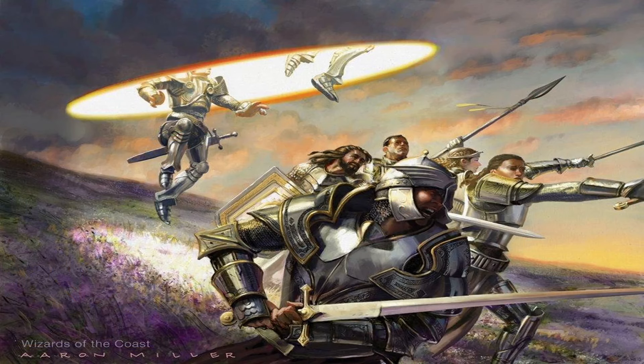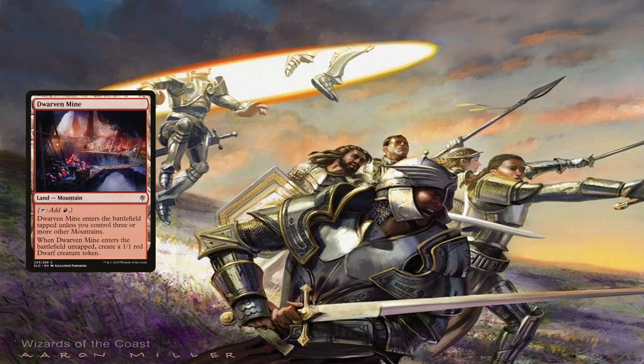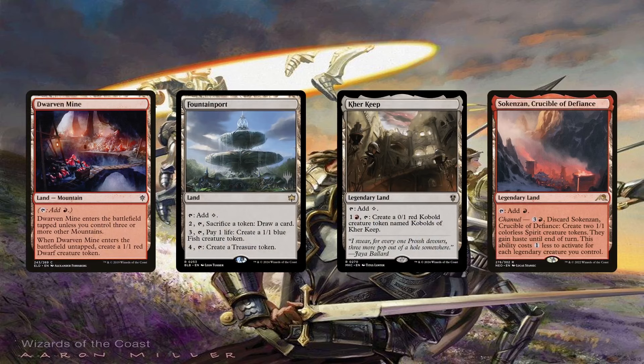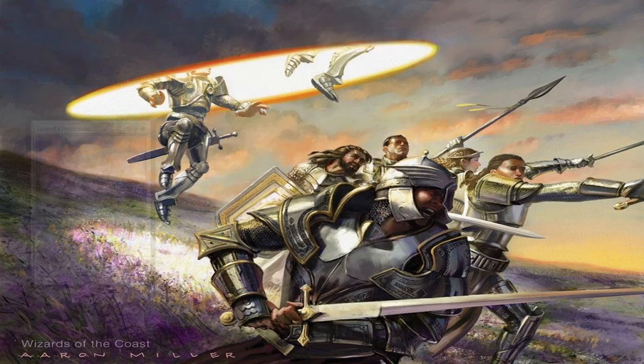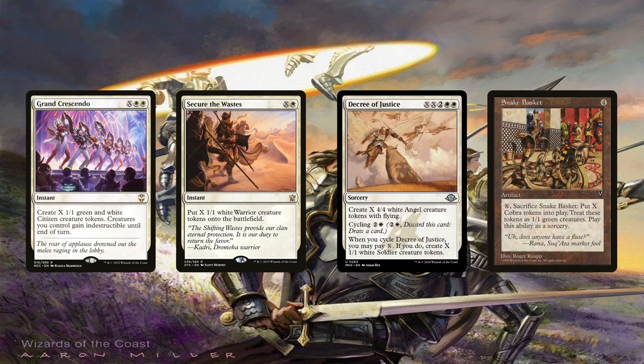Now that we've seen the main gimmick of the deck, there are way more cards in here that create weenie tokens — we can't just rely on that near-dozen amount of goblins. To that end, the deck is running Dwarven Mine, Fountain Port, Kher Keep, and Sokenzan, Crucible of Defiance, which are amazing since they don't take up slots due to being lands. Sokenzan is more than likely played as an instant than a land, so don't keep it around if you miss your land drop. The mine has the added bonus of being fetched for, so once we have enough mountains to trigger it, we can use the appropriate fetch land to get a free 1/1 token. Like the Goblins, Prosperous Partnership creates 1/1s when it enters the battlefield, but it's used more for mana acceleration since we can tap down three creatures to create a treasure token — amazing at the beginning of the end step before our turn. Grand Crescendo, Secure the Wastes, and cycling Decree of Justice give us X tokens at instant speed, while Snake Basket does so at sorcery speed but in another turn if we so chose.